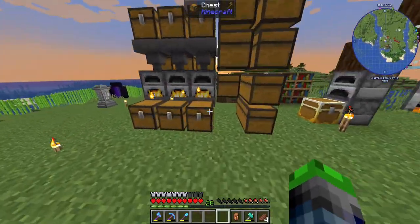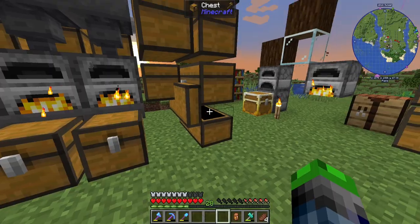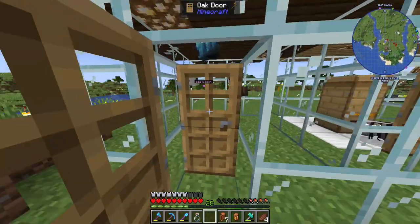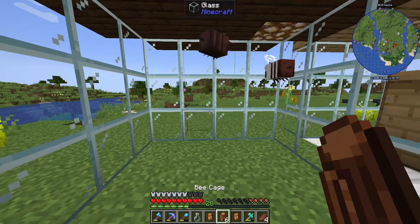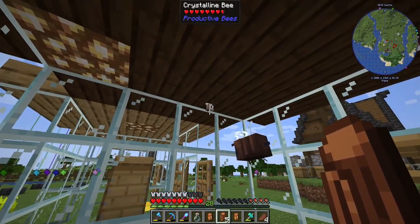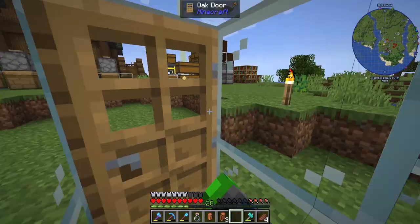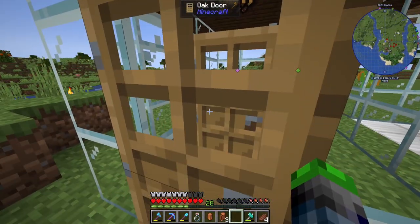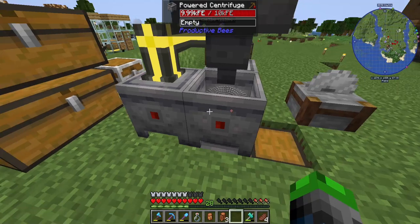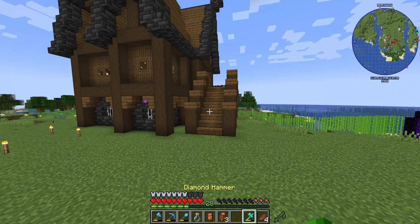I only have one chocolate mining bee, so I need to get the rest out of storage. Do I even have any more bee cages? Let's steal these guys out of here. The mason bee doesn't need to be in here. The glowing bee does — and that's how we get the redstone bee. We're going to have to wait a little bit. Look at the system — it's processing so quick, amazing!